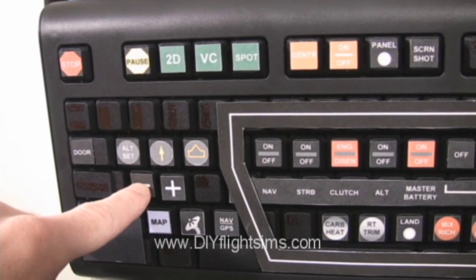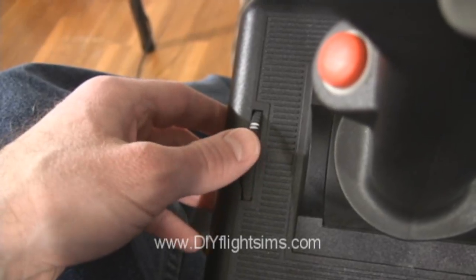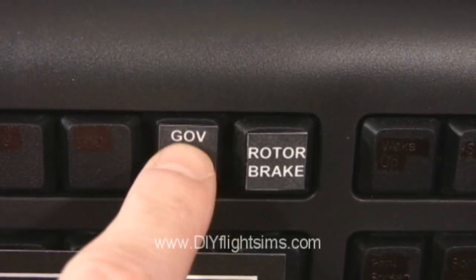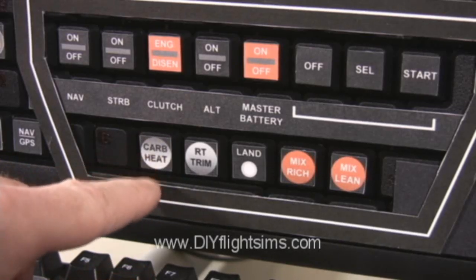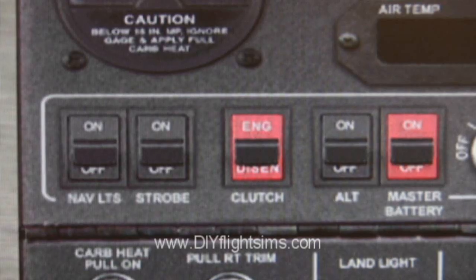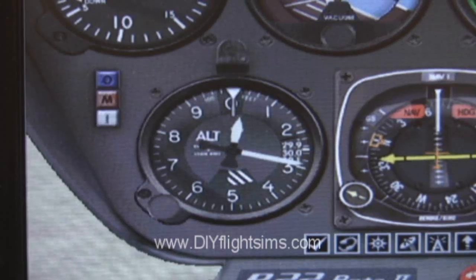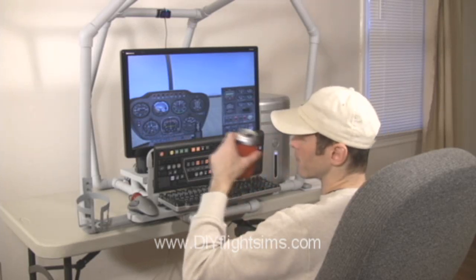Throttle closed. If you have an available slider control, you can assign it as the helicopter throttle. Governor off. Carb heat off. Mixture rich. All switches off, and make sure that clutch is disengaged. Altimeter set. Now we're really ready to start this helicopter.